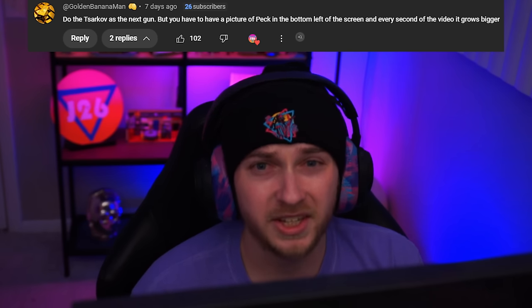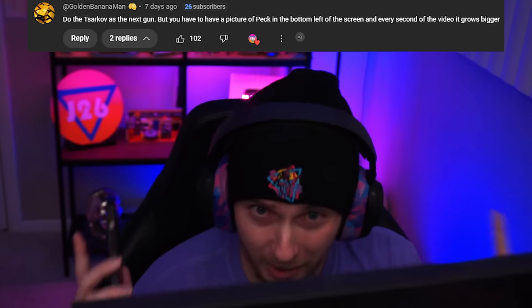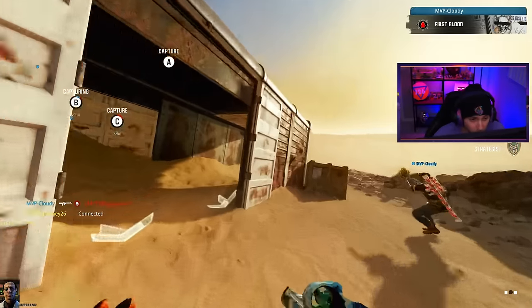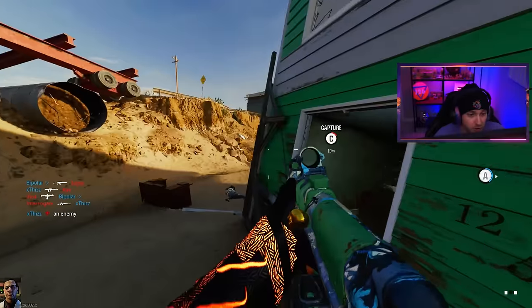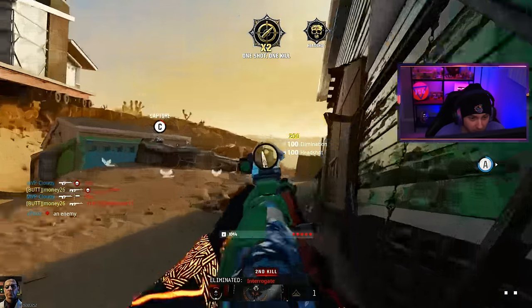Welcome back to our road to dark matter in BO6. Our top comment was from Golden saying they want us to get the Tarkov 762 gold, but with a picture of Peck in the bottom left corner that grows every second of the video. We're gonna rug pull you a little bit — we'll be getting that done as well as getting our launchers diamond. We should be getting our first diamond today, so let's get this weapon out of the way.